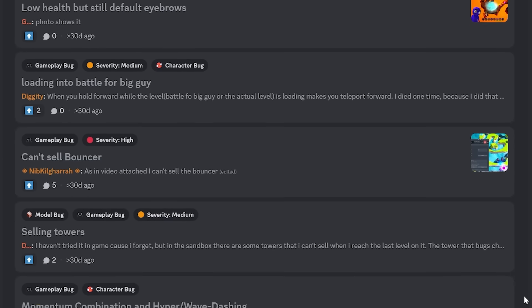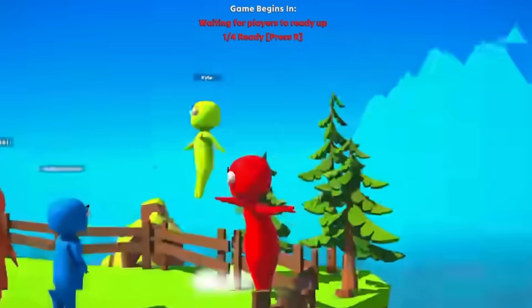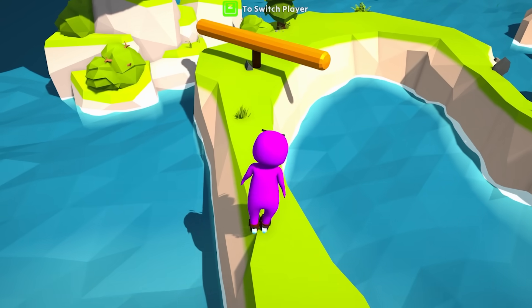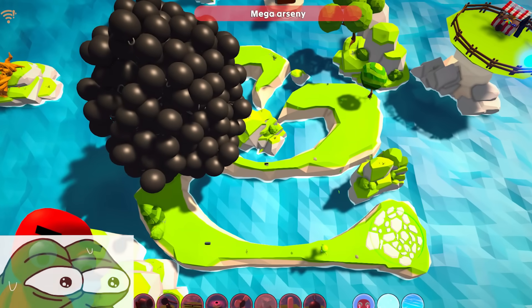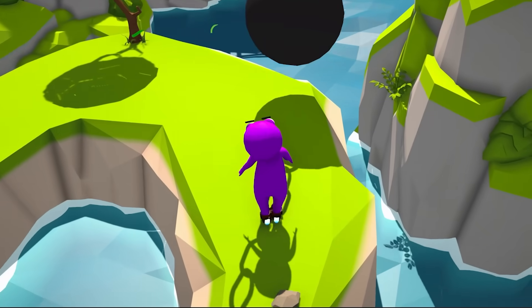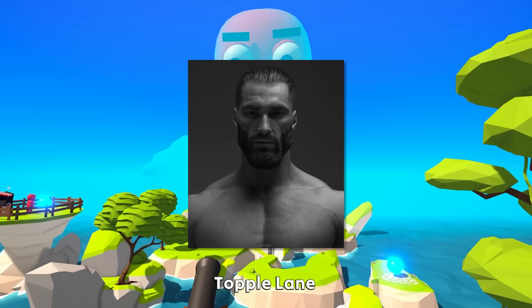This led to a pretty hefty list of tasks. And if you know anything about multiplayer games, it's that they are a pain in the arse. Within two days, a few people already found a bug which lets you stack hundreds of towers on top of one another. So after putting myself through hell over the last month to get this game out on time, it was once again time for the Sigma male grind set.